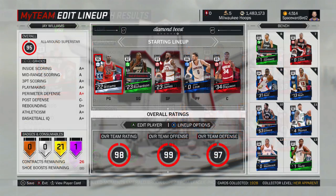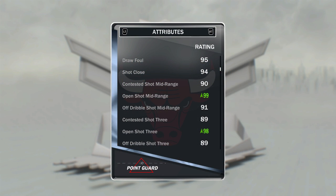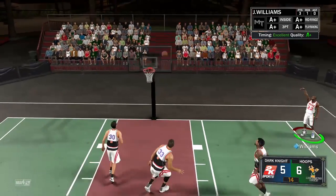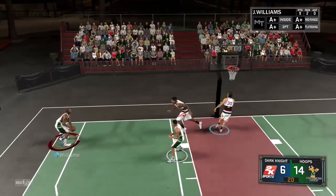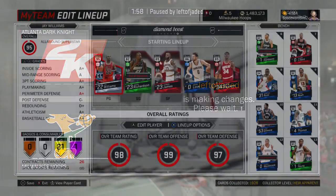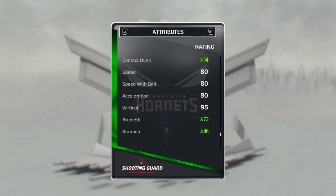I've picked up enough of them this season to put together a full team lineup — let's check it out. Starting point card is Diamond J. Williams, equipped with what is the best diamond shoe out there: the Ante, with plus nine open shot three, plus nine open shot mid, and plus nine defensive consistency. Gives the card a 99 open shot mid, 98 open shot three, and 99 defensive consistency. Love running this card. Shooting guard is Emerald Historic Jason Richardson — shoe equipped gives the card a 74 contact dunk, 73 strength, and 86 stamina.